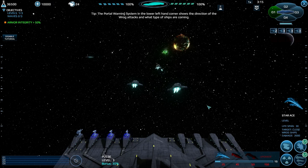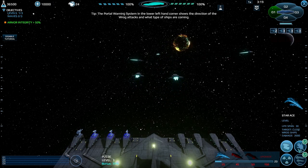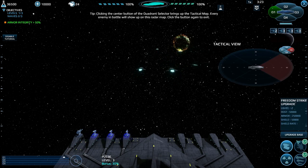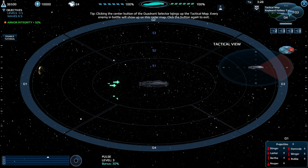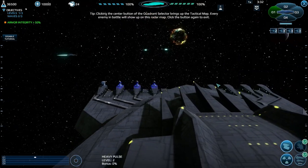The lower left hand corner shows the direction of the rogue attacks and what type of ships are coming. Upgrade base - click the center button of the quadrant selector to bring up the tactical map. Every enemy in battle will show up on this radar - that is actually really cool. That's what I meant by the tactical map.